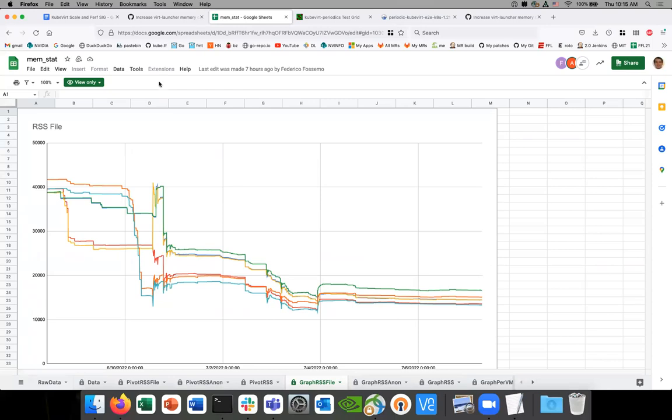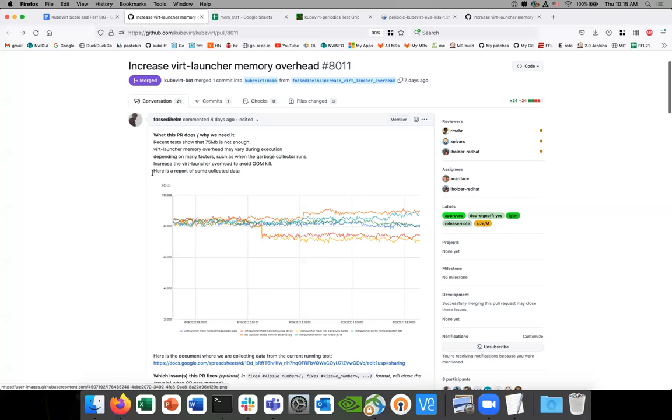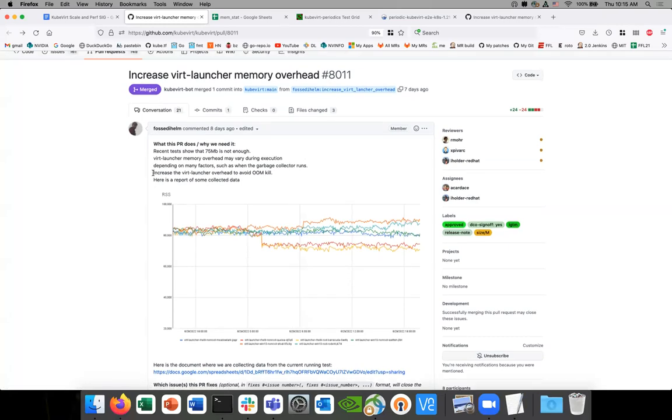What I mean — where I'm going with the question is I'm just trying to understand this issue a little bit more. You're running virt-launcher right now, and part of your PR is that we need to increase to 100 megabytes. I'm trying to narrow this down — like what do you think is the problem causing us to need to increase? In my opinion, it could be the garbage collector, because for us the garbage collector is a black box.